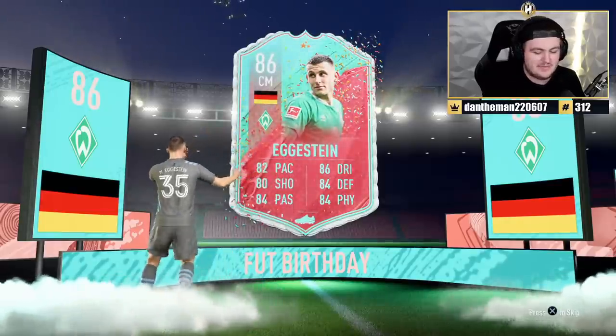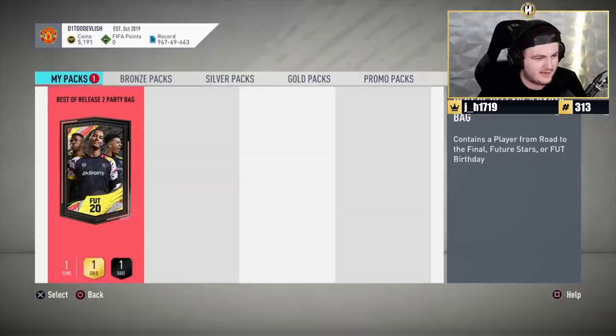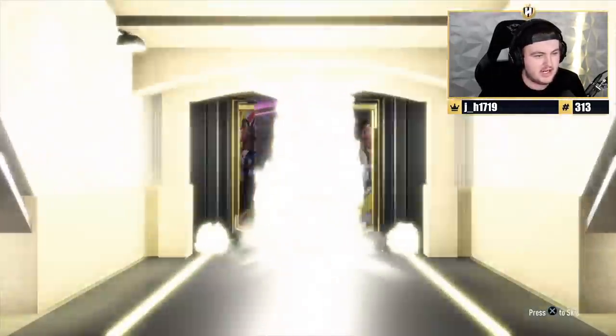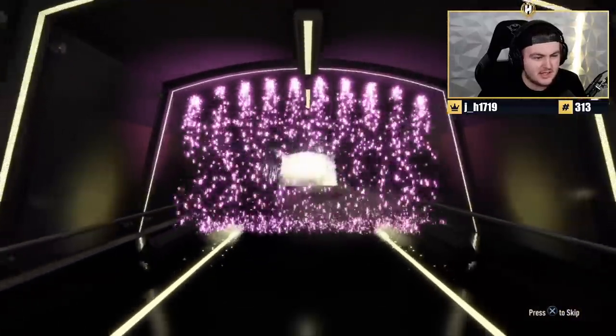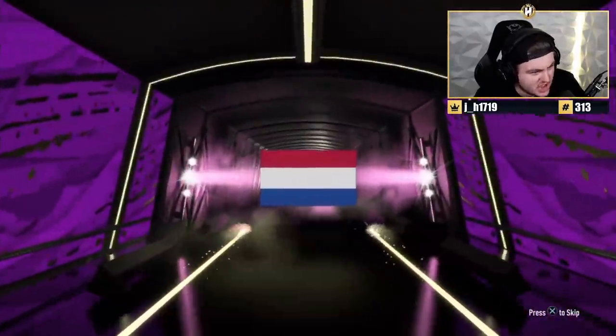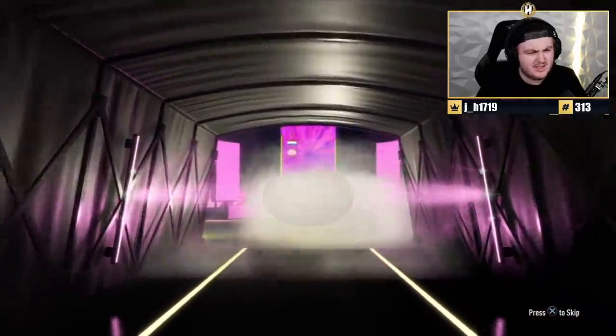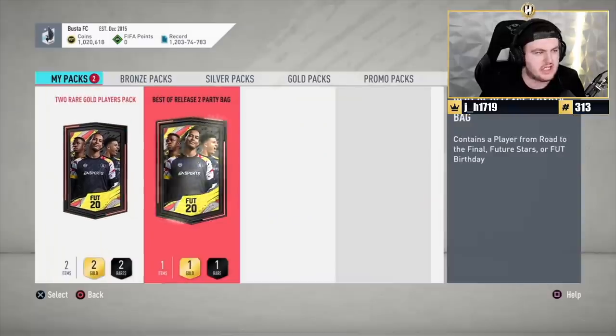All right, let's open your guys' packs. Next pack. We started off with the egg — can we get the bacon now, which is Mbappe? That's what we're hoping for. Here we go. It's going to be a Future Stars. Portuguese. Dutch. Marlon. All right. We've got Buster's pack now. Let's see what we get. Hopefully something good — better than Marlon and Eggstein.